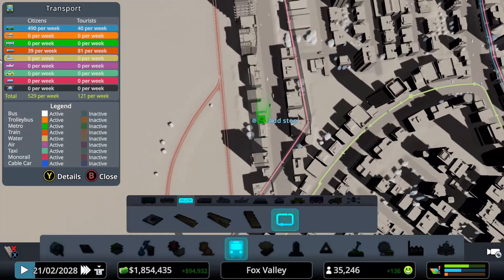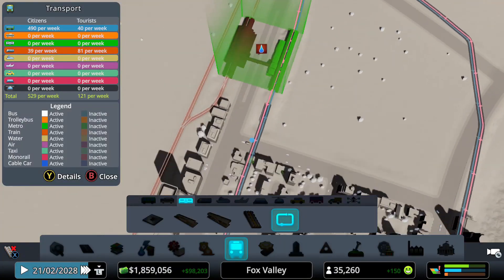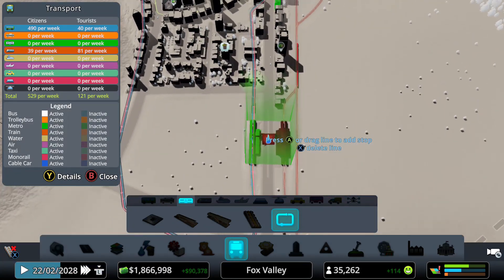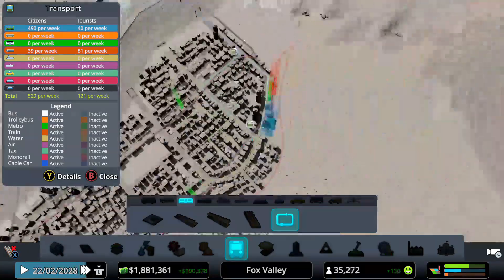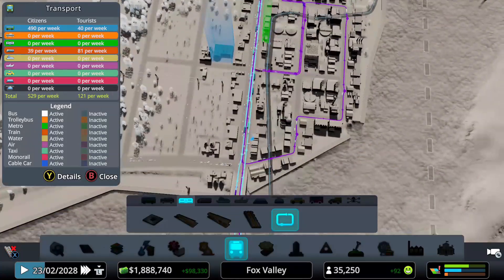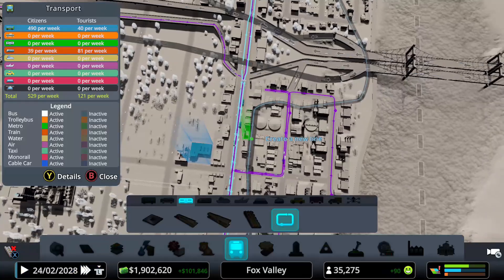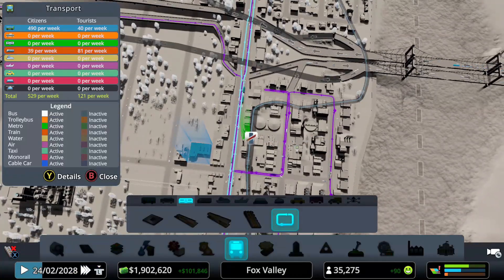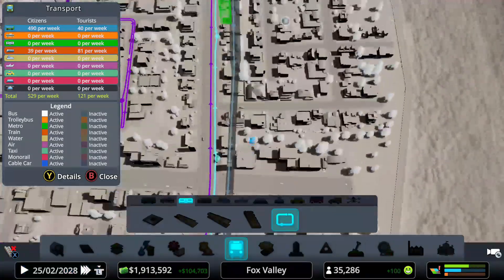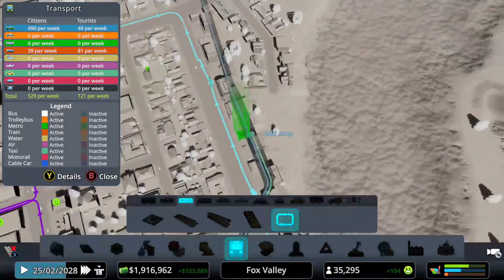We have that line done. Now we're going to add a third line which will go straight into the suburbs — just straight suburbs. We'll go over here, and there — we added it to the industrial section as well.